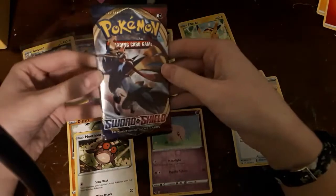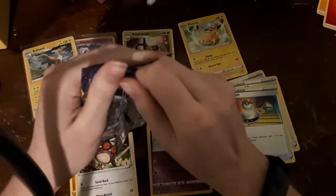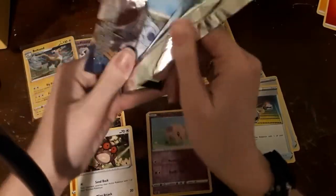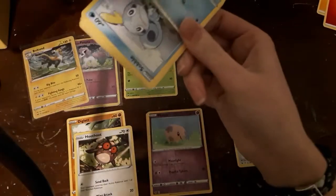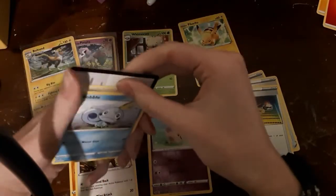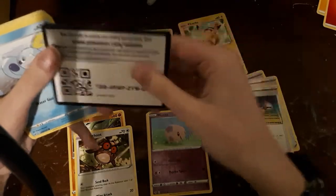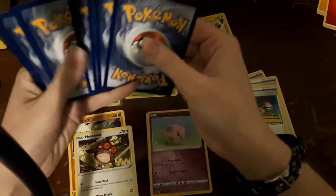All right, so the last pack of this little three-pack. What are we gonna get? There's a Sobble — I see a Sobble! Got another code card here.